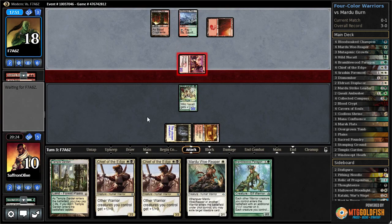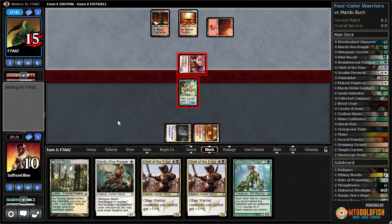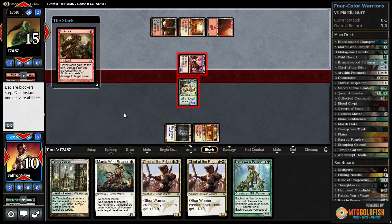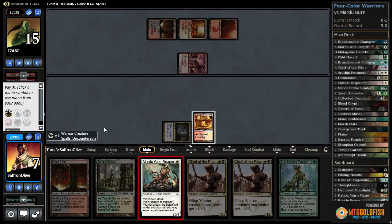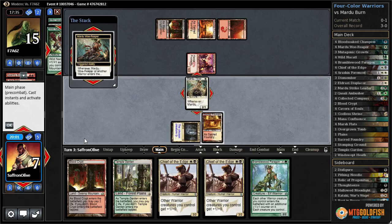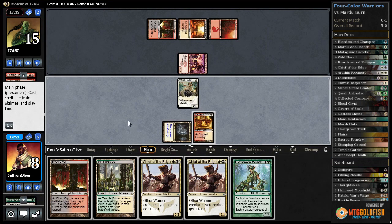Goes to combat — I think we actually block here. We might lose our creature but I think that's okay. Sacred foundry untapped. Skull crack to pump up the swift spear — down to seven, pulls us down to two cards though. We get mardu woe reaper, exile the nakadal, go up to eight. Is it worth giving this life back to play another creature? That's the question.